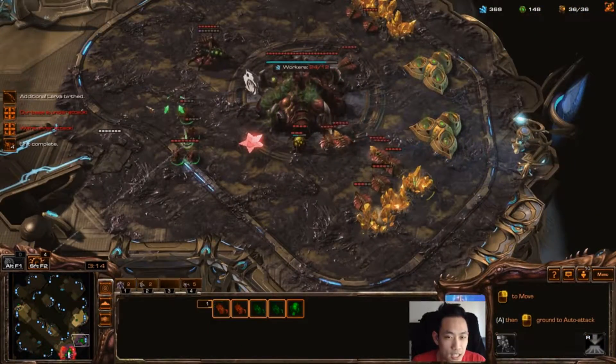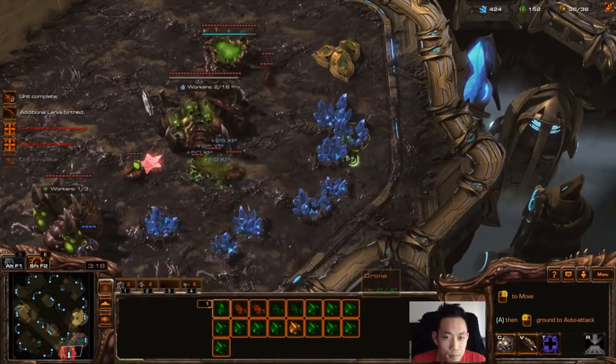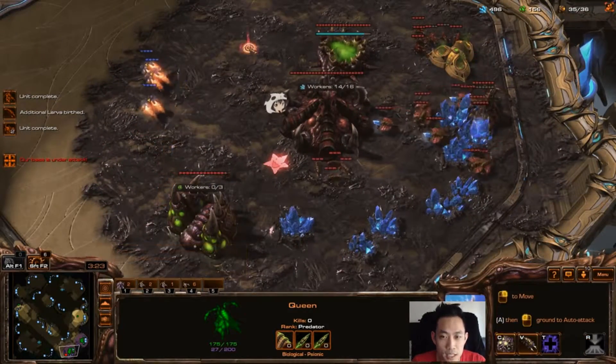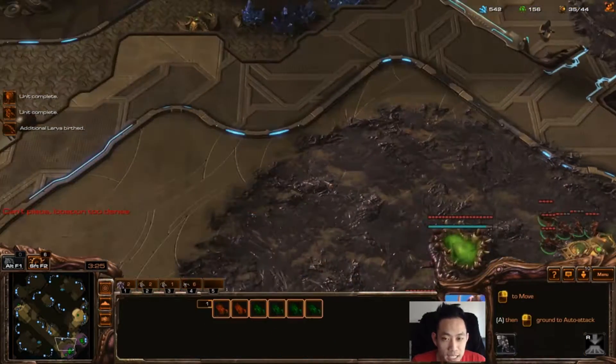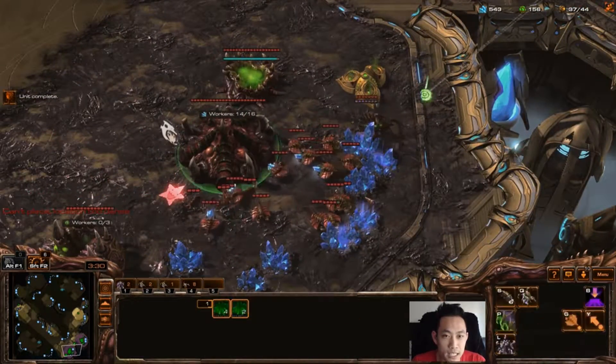I need to pull my drones back to assess the situation. Now I'm fairly safe — I have Queens and Zerglings, and my Zergling speed is about to finish. If I hadn't gone gas first I would not have been able to get speed at the right time.